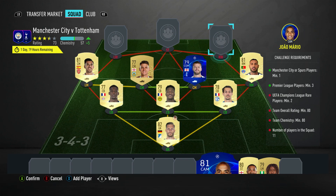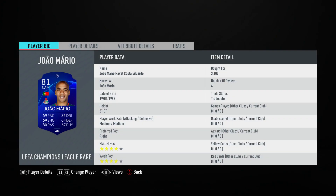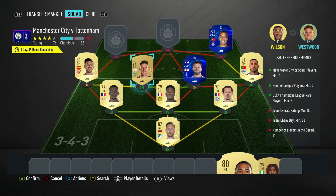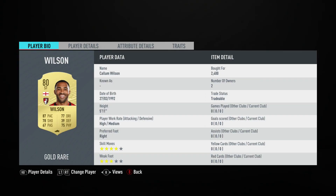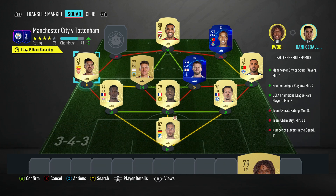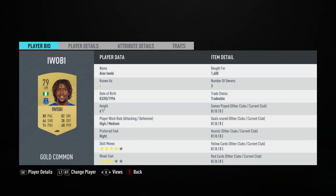The right winger is a central attacking midfielder, Axel Mayer, both for 3,100, plays for LLK in the Russian First League and is Portuguese. The striker is Callum Wilson, both for 2,400, plays for Bournemouth in the Prem and is English. And then the last guy, the left winger, is Alex Iwobi, 1,600, plays for Everton in the Prem and is Nigerian.